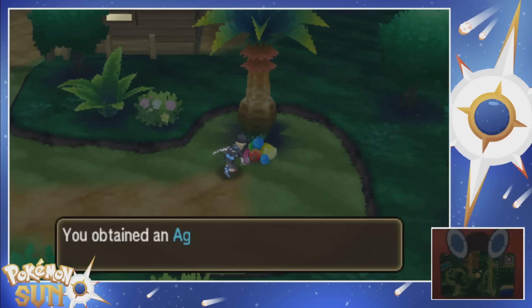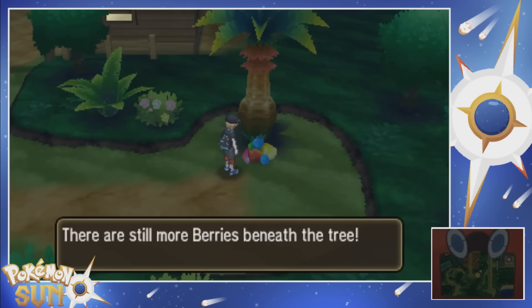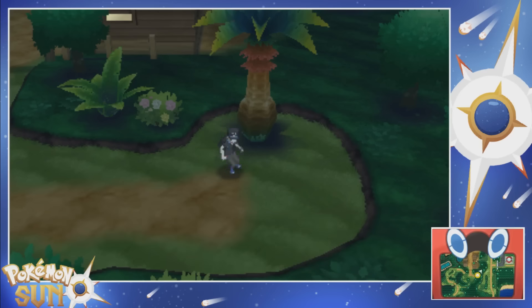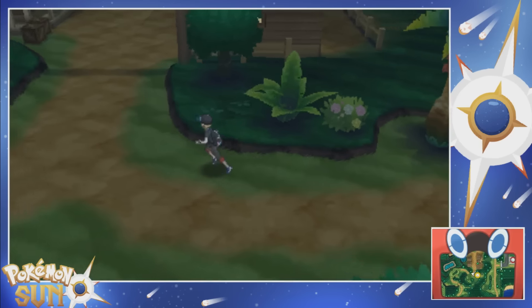Some berries here. I'll take an Aguav Berry - still more berries beneath the tree, a Mago Berry. I never use berries anyway. I honestly just click on these, and the chance that I might encounter a Crabrawler - everybody makes it seem like it's so easy to find a Crabrawler, but I've literally never seen one.